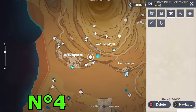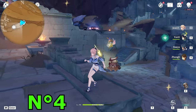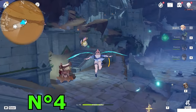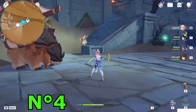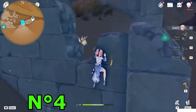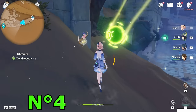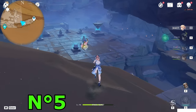It will be easier for you to see the mini-map now. Teleport to this tower waypoint and go toward the southwest direction. Go upstairs and from here go behind this building — this one is broken — and behind it there is a hidden Dendroculus. Collect it.